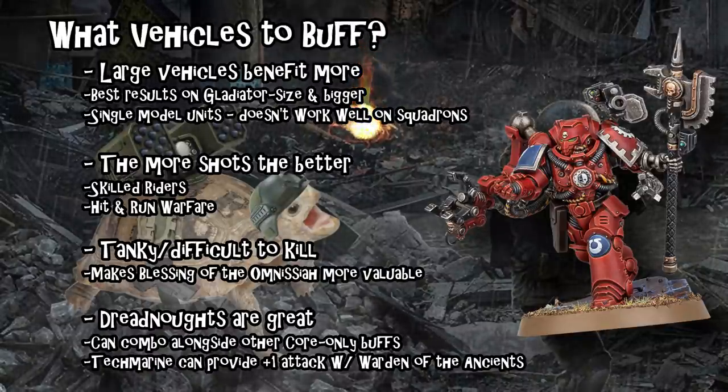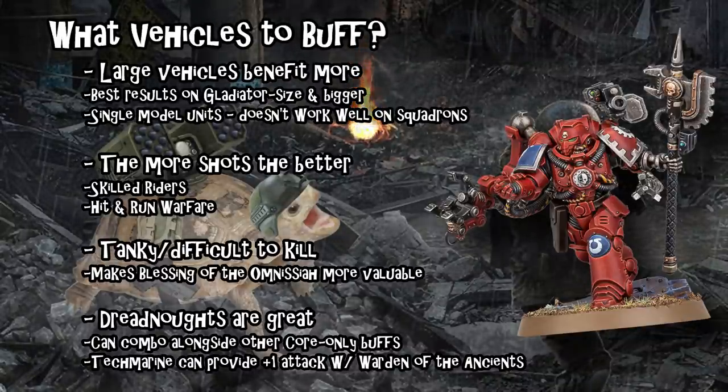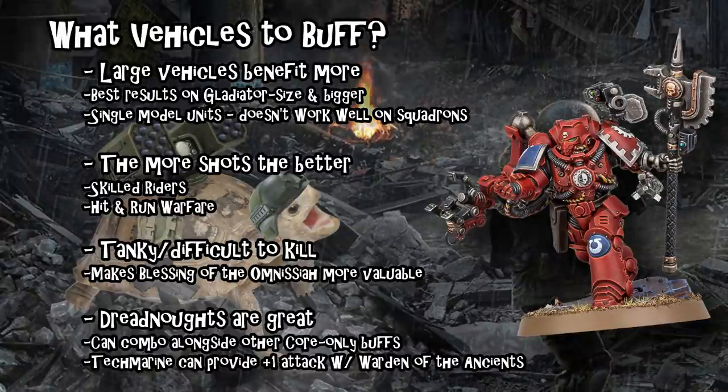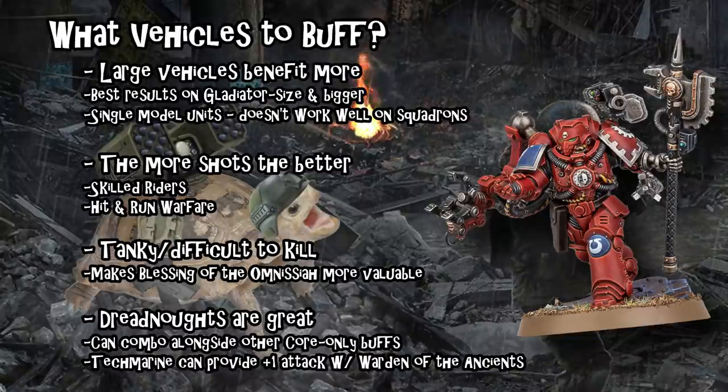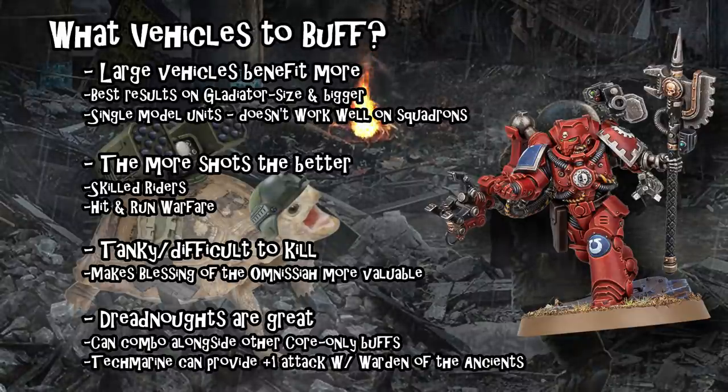But the big reason you're going to be taking the Forge Master upgrade is to unlock the Warlord trait Warden of the Ancients, which gives any Dreadnoughts within six inches plus one Strength and plus one Attack. I'll say right now — I don't think plus one Strength is almost ever relevant. I guess you could put Might of Heroes on a Redemptor and that would make it Strength 16, wounding knights on twos. But generally you're going to want it for that plus one Attack, and that is a big deal.